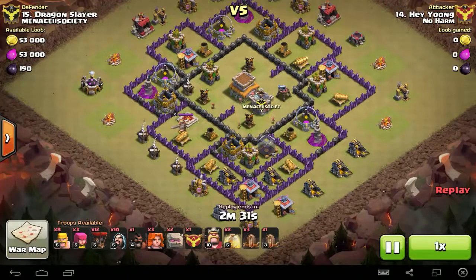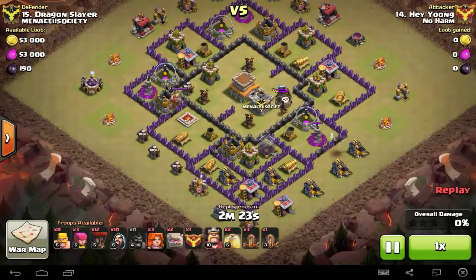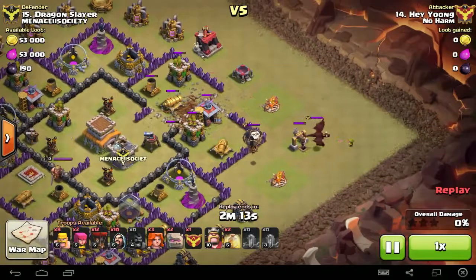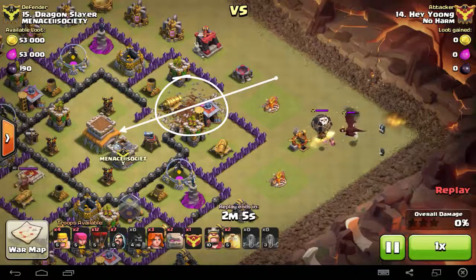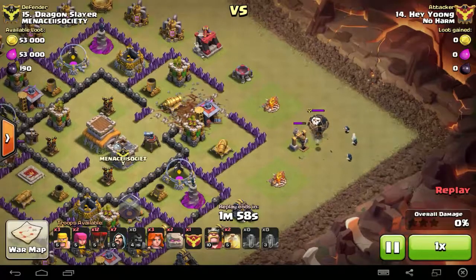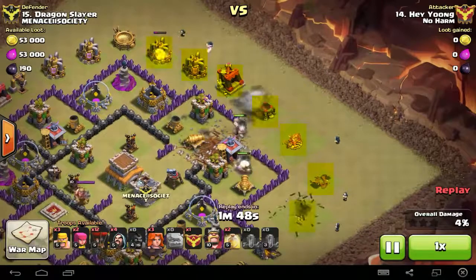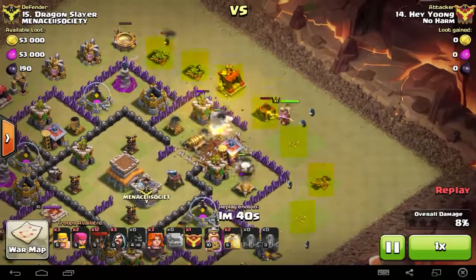The first thing you're going to do is lure out enemy Clan Castle troops and take them out. Most of the time you get a Dragon and a Balloon in the Clan Castle — they are very powerful against your Valkyries, Barbarian King, and Balloons, so take them out first. At the same time, drop your Earthquake spells and open up a path for your troops. Drop in a couple of Wizards to take out the Dragon and Balloon. Once the enemy CC troops are down, send in your Golems to tank for your Wizards, and use the Wizards to create the funneling by taking out all the junk buildings.